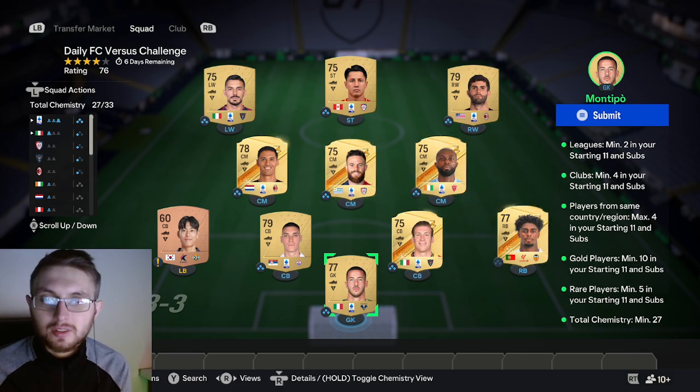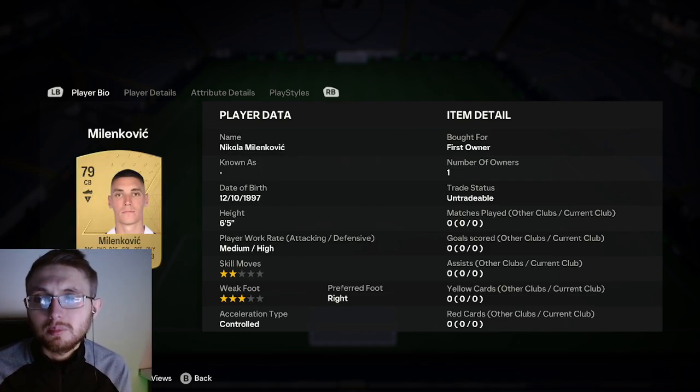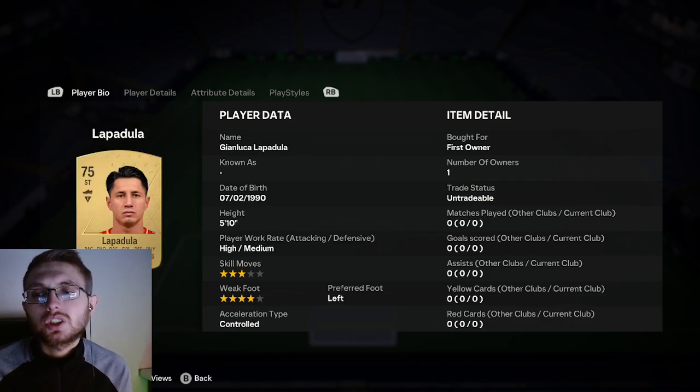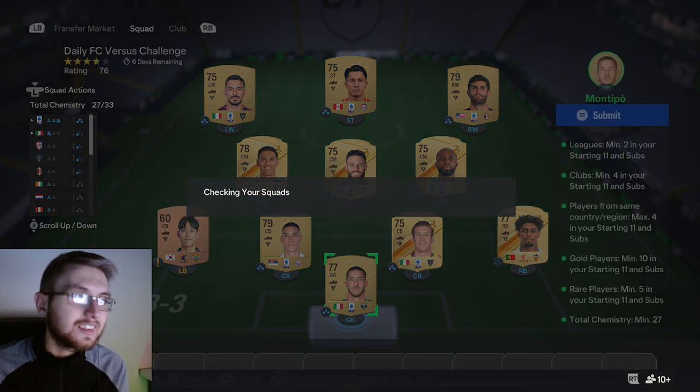If you want to copy exactly, I've used Montipo, Correa, Beshirotto, Milenkovic, Kimusuk, Akpa Akpro, Nandez, Rangers, Pulisic, Lapidula, and Sansone. Obviously I wouldn't recommend copying it because it is a daily SBC, so you're going to be one of many doing it every single day.